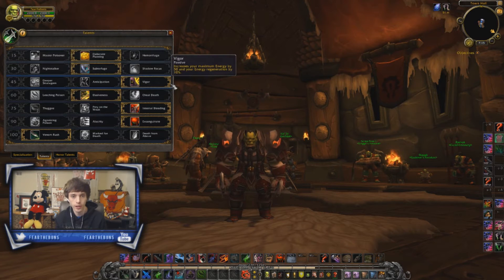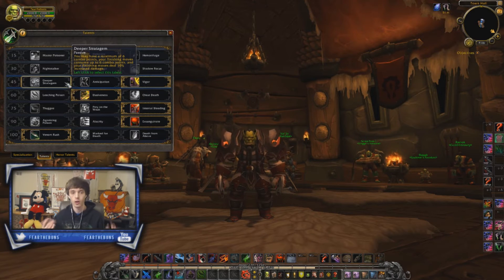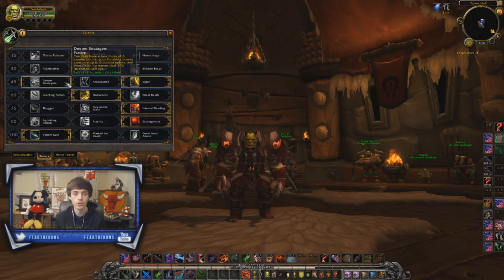Just the overall pool of energy and the extra 10% regeneration — in most situations, Vigor is going to be better. Most of the time you're going to want Vigor. In some all-in damage comp situations, maybe if you're playing with a Frost DK and you just want to go for a short game, Deeper Stratagem is there for you, but most of the time you're going to use Vigor.